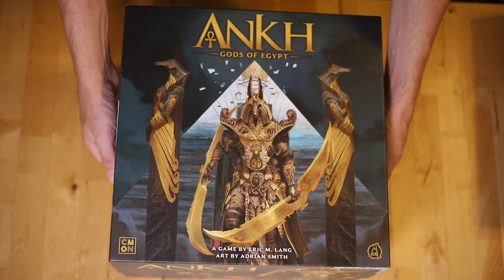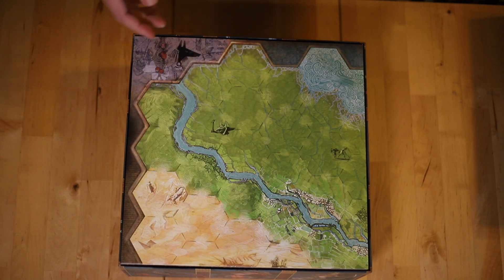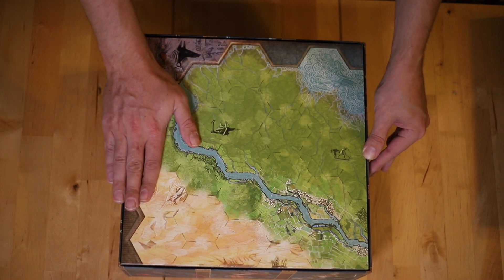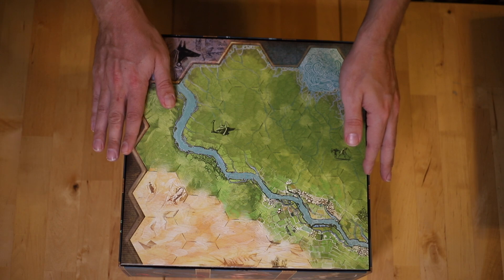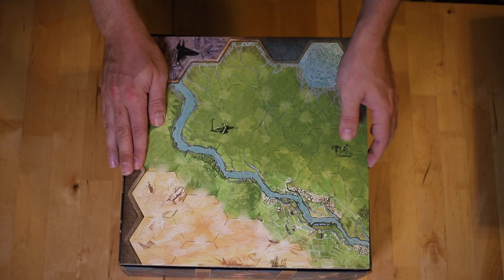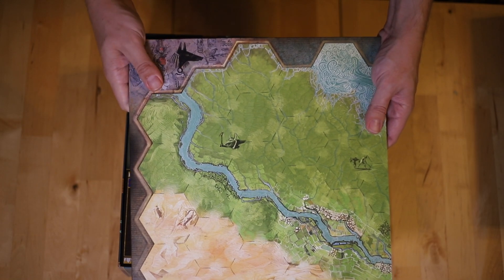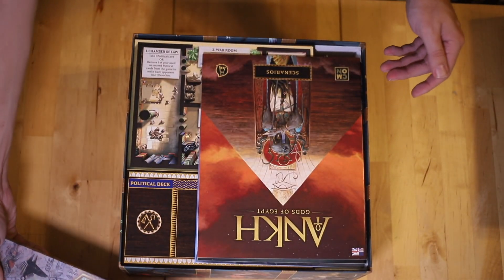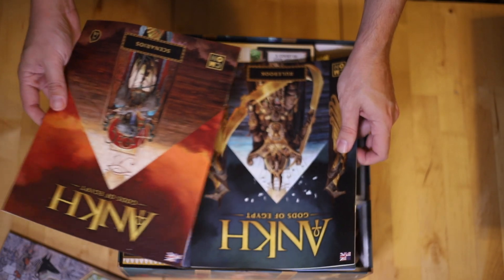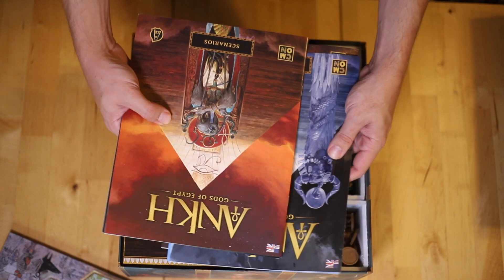My main priority was to be able to take one box and play with whatever content I want. Being flush with the lid is incredibly important to me. You have the map and the board right at the top, because the first thing you're going to pull out is to put the board on the table. Then we have all our rulebooks — the scenario book, the rulebook, and all the expansion rulebooks — so if you need to reference anything, that's all in the main box.